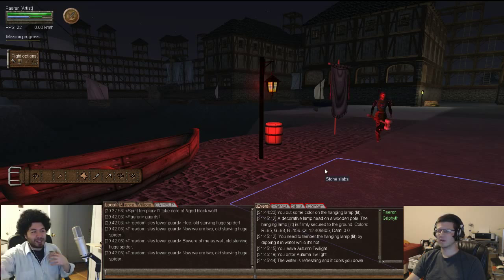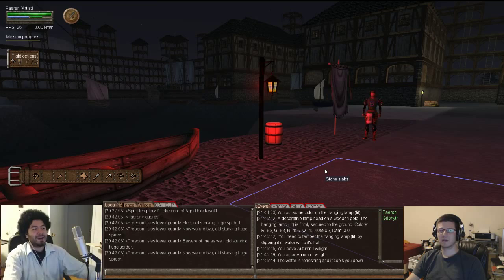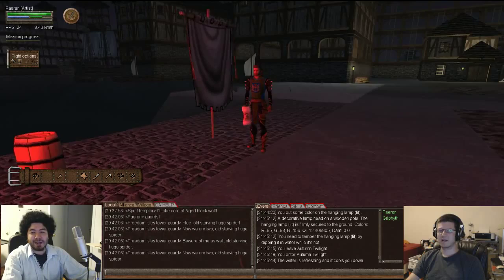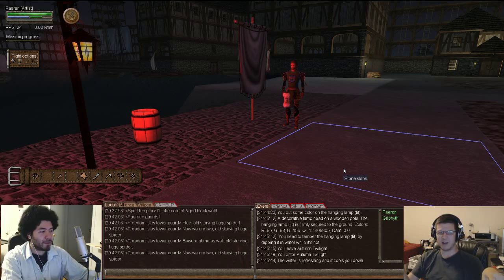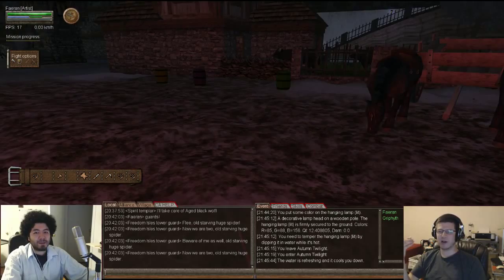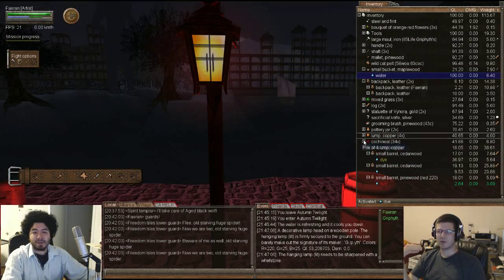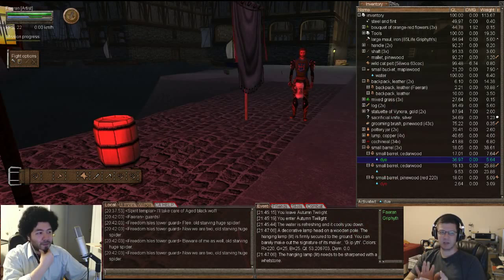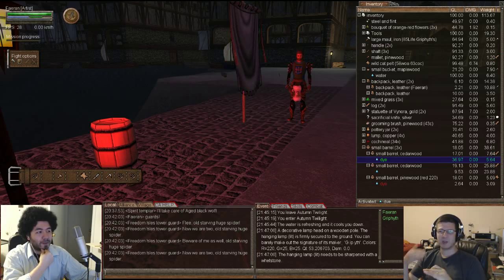A couple of cool ideas I've seen: one was along a canal where somebody placed red and green light lanterns to mimic nautical red and green navigation pylons, which is kind of cool. Another one on Deliverance was a whole group of people who created massive tunnel systems for faster travel - there were three specific tunnels named by color, the blue tunnel, the red tunnel, and the green tunnel, and within each one all the lanterns are dyed that specific color so you know which tunnel you're in.